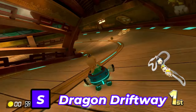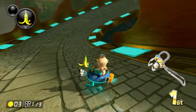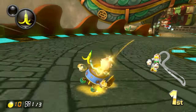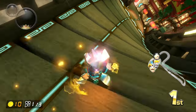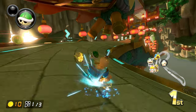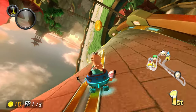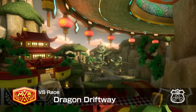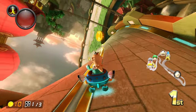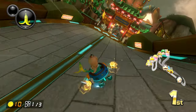Next up is Dragon Driftway. When it comes to tracks with anti-gravity, I love them, and this track takes it to the max. With the anti-gravity on this track, I enjoy the scenery even when I am upside down. I also like how everything is based on Chinese culture — the dragon, the Kung Fu Lakitu sculpture in the background, and the Chinese lanterns. Overall it is a very fun track. No obstacles, but the compression makes the track so much fun.